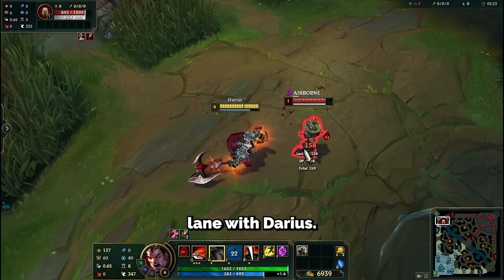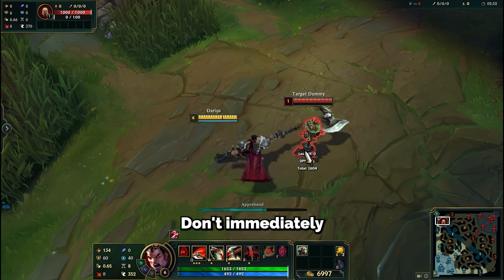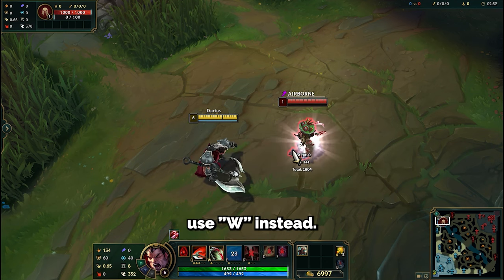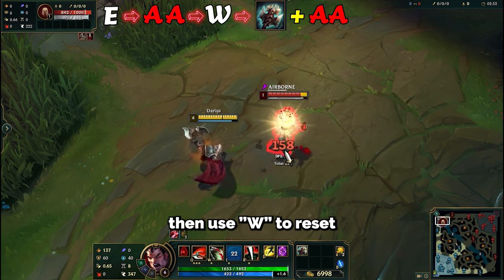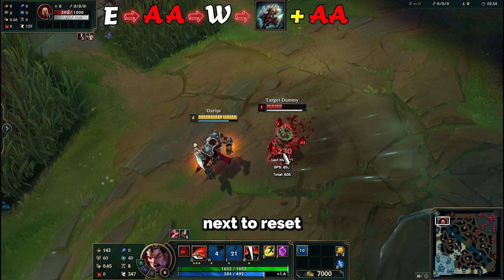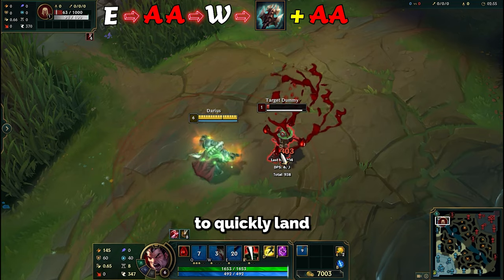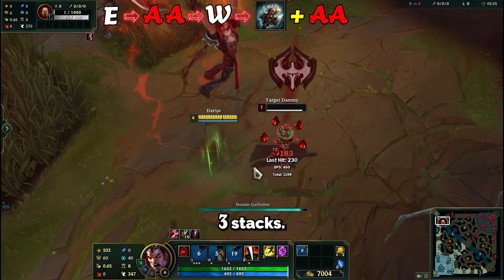To dominate the top lane with Darius, use this trick. After pulling the enemy with E, don't immediately use W. Instead, auto-attack first, then use W to reset the auto-attack. Activate Titanic Hydra next to reset the auto-attack delay again, allowing you to quickly land three auto-attacks and apply three stacks.